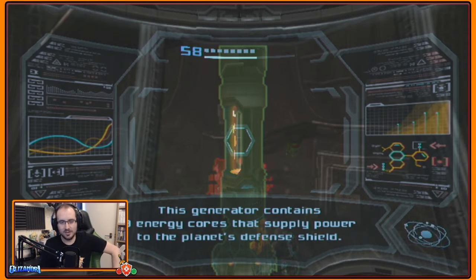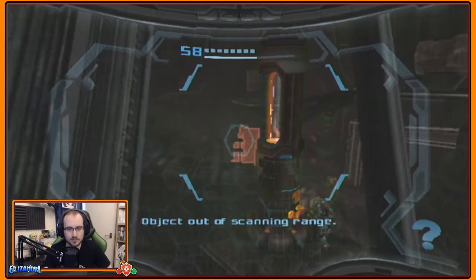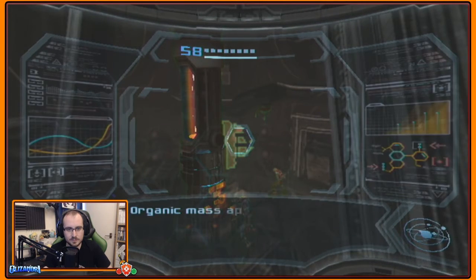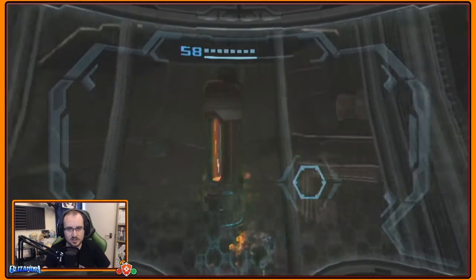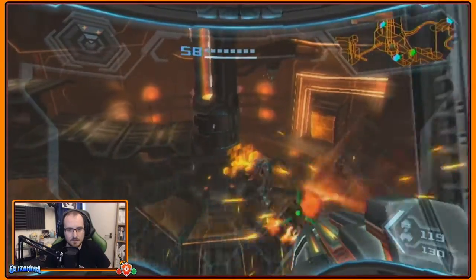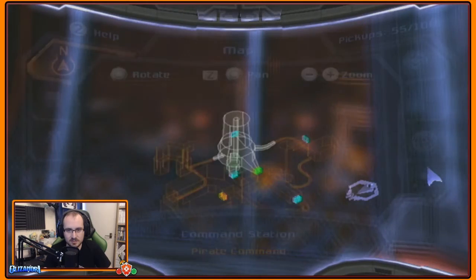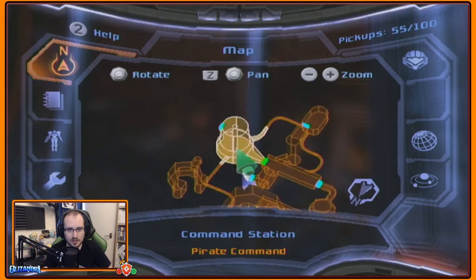GF soldiers are more dangerous. Let's explore some more. This generator contains free energy cores that supply power to the planet's defense shield. Obviously I've got to make it to there. Organic mass appears resistant to normal attacks, but could probably be overloaded with Phazon energy. I need something to break through that door before I can get in there.